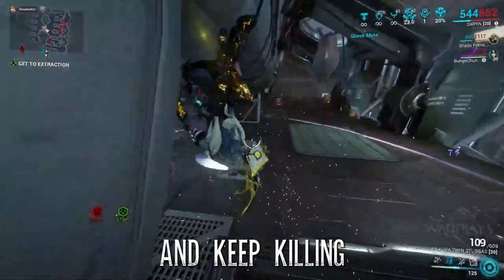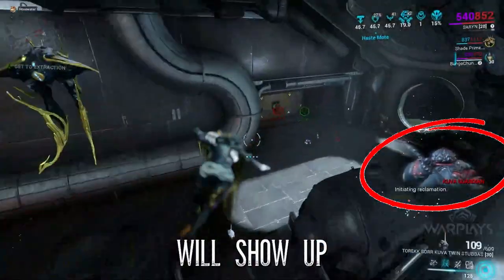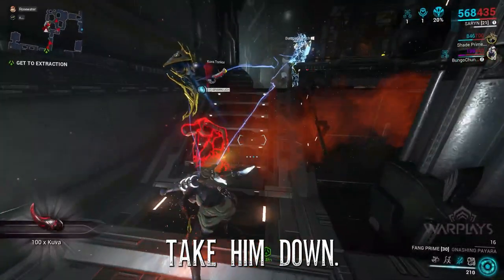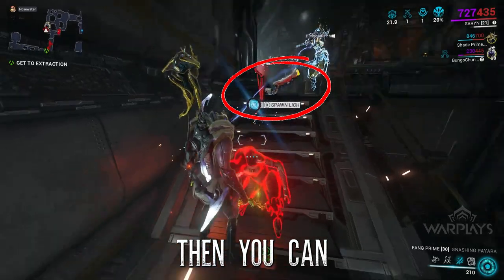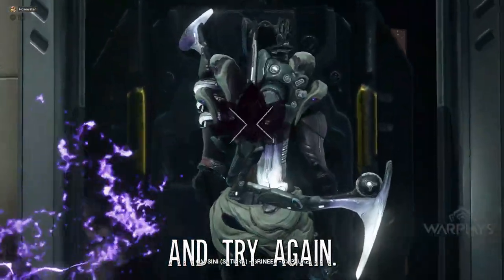Take out the guy and keep killing everybody in the map. You'll get another guy that will show up on your screen, and you're going to have to take him out. When you take the guy down, you will see a weapon over his shoulder, and it will tell you what weapon it is. Then you can decide if you want it or not. If you don't want it, just go to extraction and try again.